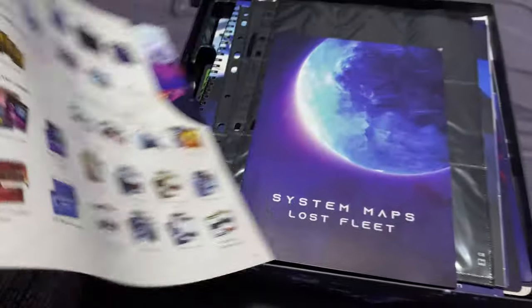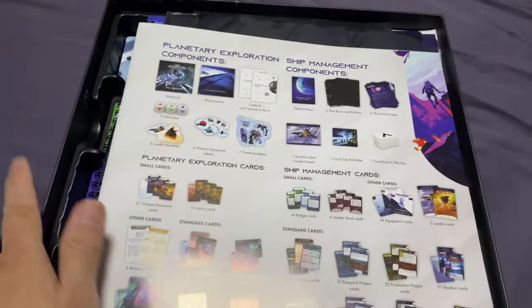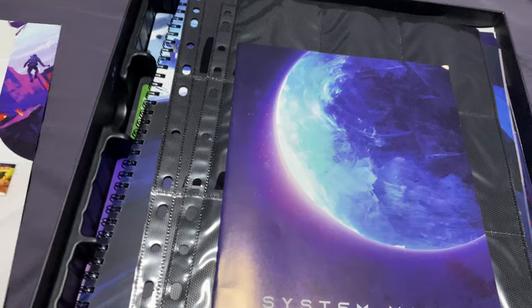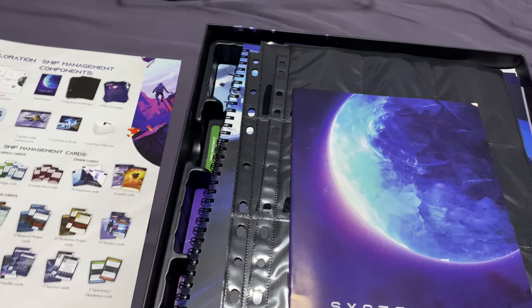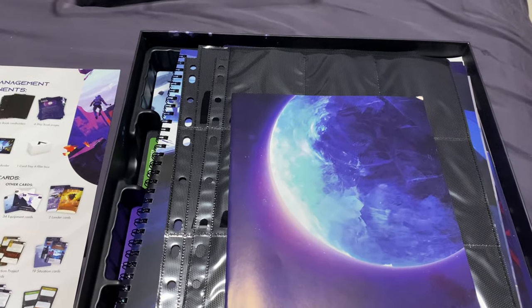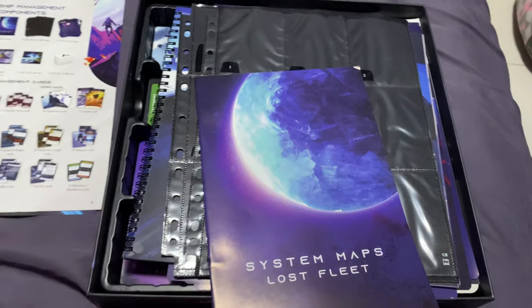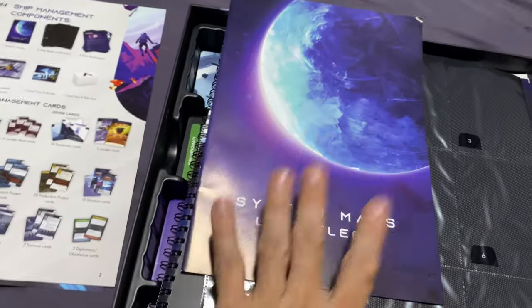The most important page is the component list - I think it's important to run through all the components so you can count and make sure you're not missing anything. Someone on my channel mentioned there could be missing cuts. I myself was missing transparent sleeves from the original campaign, but Awaken Realms shipped me replacement sleeves quickly. Their customer service is good, though it takes a while to get a response.